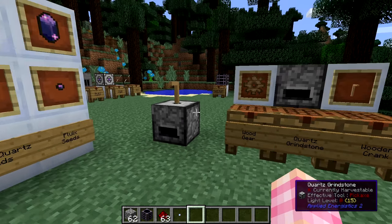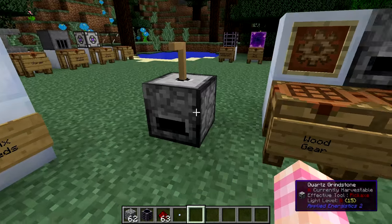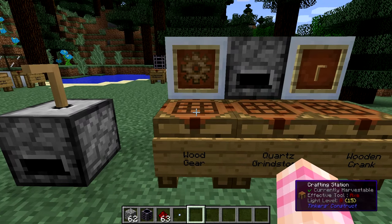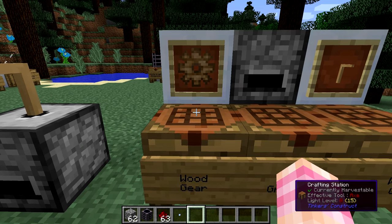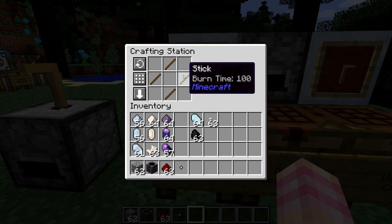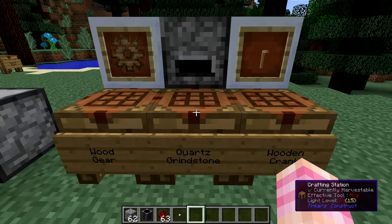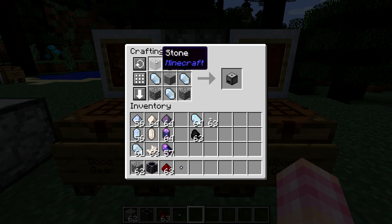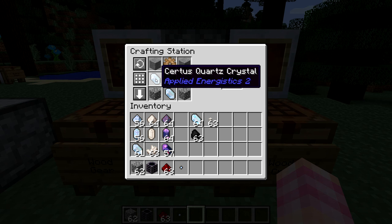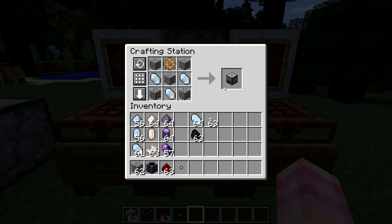So how do we make the grindstone? You'll need three components. To make the Quartz Grindstone block, you need to craft a wooden gear. If you have Buildcraft installed, AE will automatically use that wooden gear. If you don't, Applied Energistics has its own wooden gear crafted the same way — it just looks different. The recipe is the same regardless: just four sticks gives you a wooden gear. Then craft the Quartz Grindstone with the wooden gear at the top, surrounded by three stones in the upper left, upper right, and middle, a quartz crystal in the middle left, middle right, and bottom middle, and cobblestone in the bottom left and right.